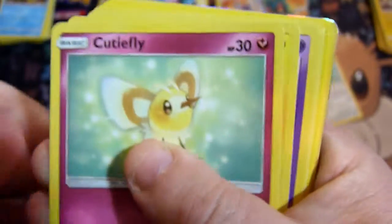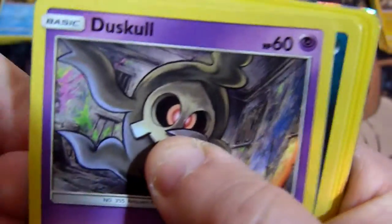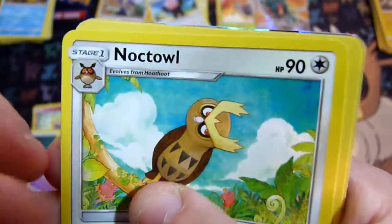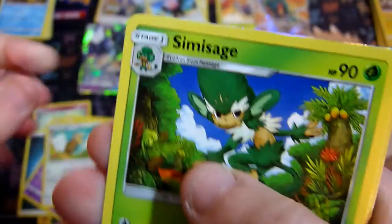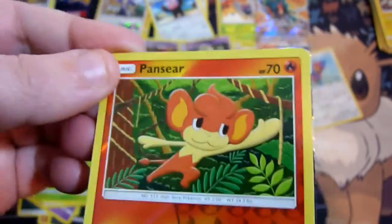Rowlet, Cutie Fly, Tainamo, Dustull, Inkay, Energy, Dusclops, Noctua, Noctowl, Simi Sage. Is that my reverse holo of the Penseur?